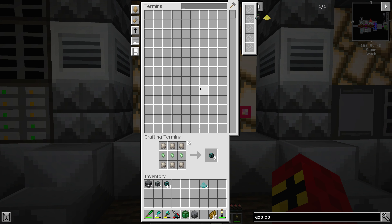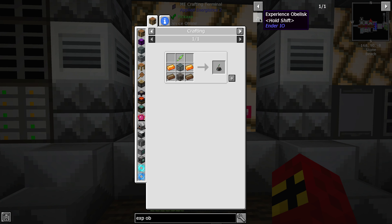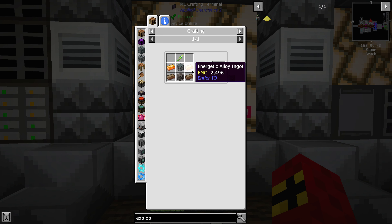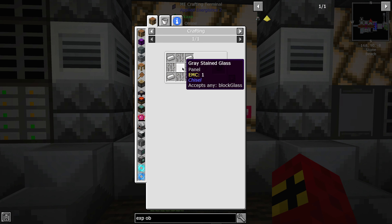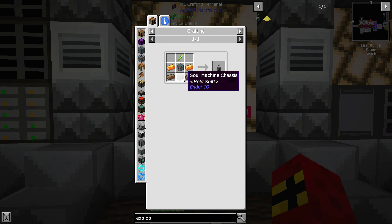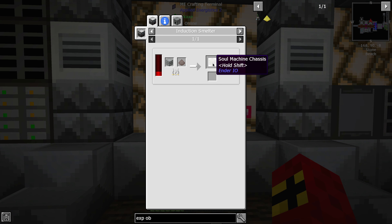XP is just a liquid. We can store it in pretty much anything that a liquid would store in. I've never tried storing it in tanks because I always go for the better option — it's something I want to be able to withdraw levels from as and when I need to. So we're going to store it in this experience obelisk. We need one of these experience rods, the energetic alloy, a fluid tank, the solarium we've just made, and this soul machine chassis — which we covered in the last episode.